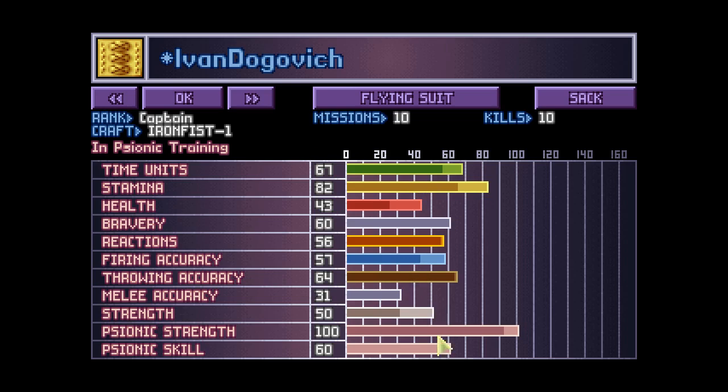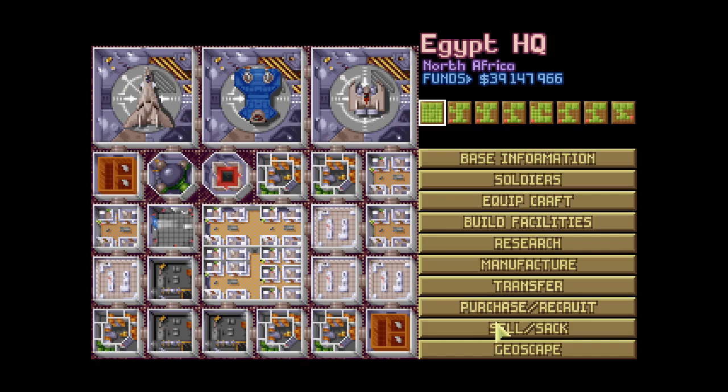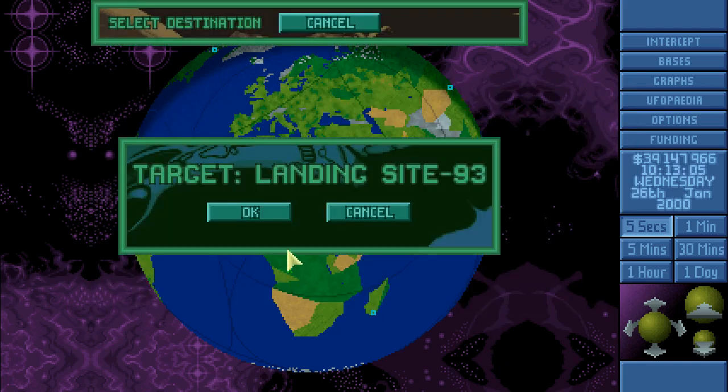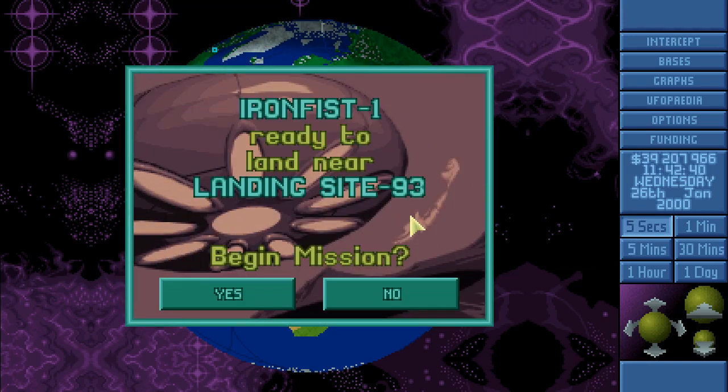Flying suits improve the armor but don't improve anything else. With sonic strength of 100 and sonic skill of 64, GDX should have no problems mind controlling our opponents. I've put six Siams and four to six mind probes on board. Let's take Iron Fist number one — we have two doggies as usual — and go kick some butt.